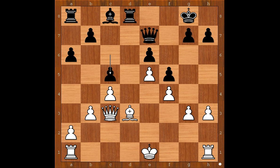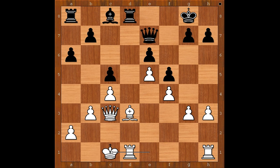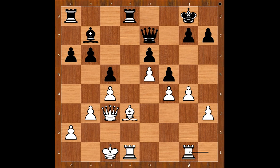Topalov probably considered castling kingside and he didn't like it. If he castled kingside and bishop to d7, and after bishop to e2, Bxc6. So Topalov castled queenside, intending to push the pawns on the kingside, open the files, and attack the black king. Bxg6, Bxg4, Bxb7, Rhg1.